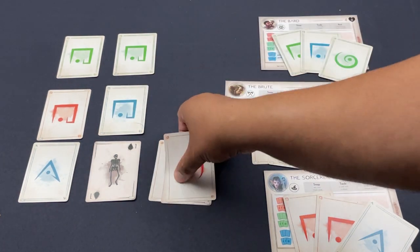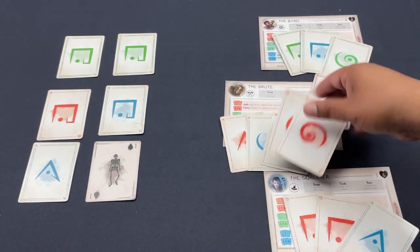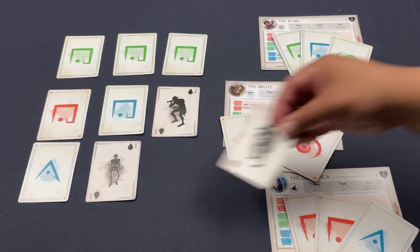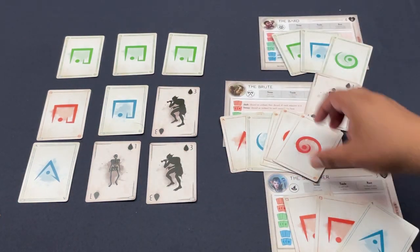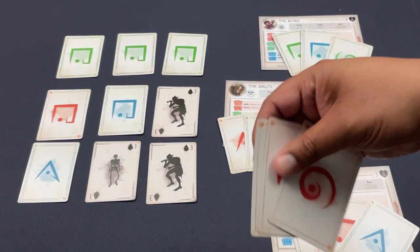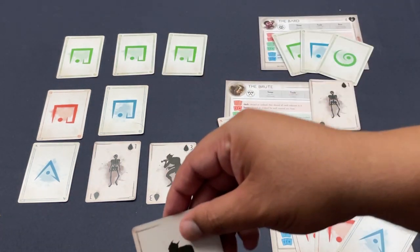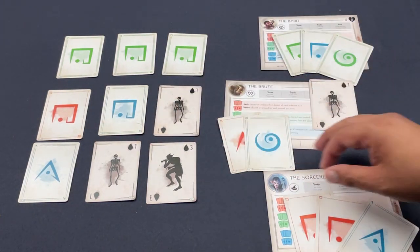The Brute keys off wounds — they take wounds and use them as fuel. So the Brute uses their Frenzy power with matching symbols: for every wound they have — one wound — they can discard a monster. Out goes the three, the strongest monster on the board, replaced by a weaker one. That's the Brute's turn.